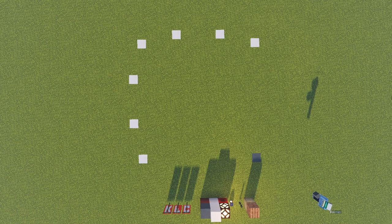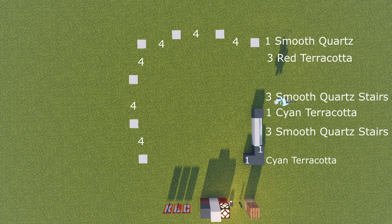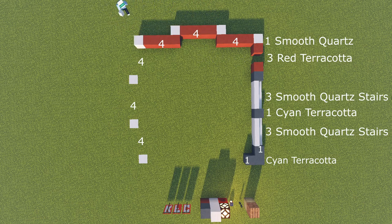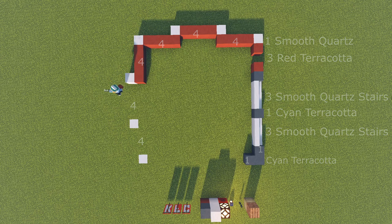This build will be a little bit trickier in the floor plan as it's different colors, but I'm going to start off with the cyan terracotta. Then we're going to use smooth quartz stairs. Then we're going to also use red terracotta. The other side is going to be a little bit simpler, using red terracotta and smooth quartz blocks all the way around. I'll have the numbers provided for this part, as it would be easier than me explaining it.